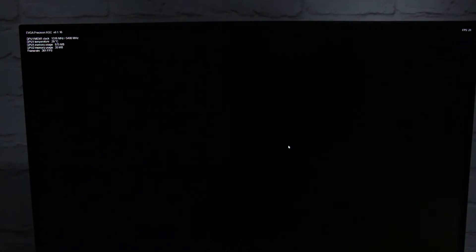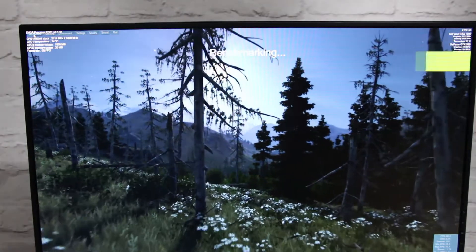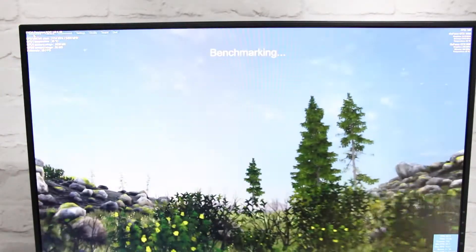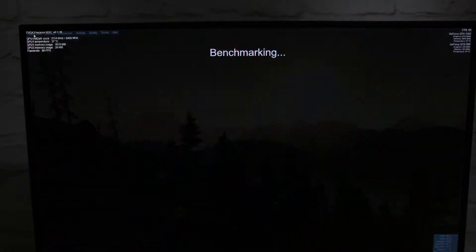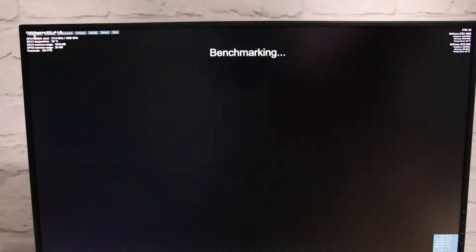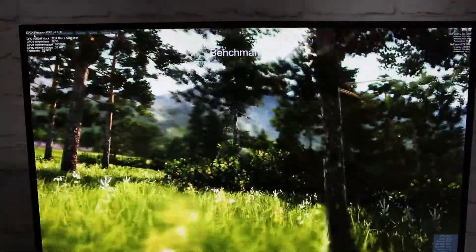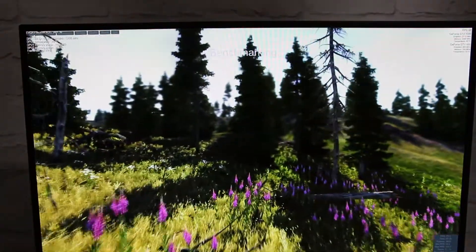Running the Valley benchmark with a 100 megahertz overclock. According to EVGA Precision we're getting a 2114 megahertz boost clock in the benchmark. Straight away this is very smooth — in the 80 frames per second range, dropping to 60-70 and climbing back to 80-77. Temperature is holding at about 39 degrees Celsius, gone back down to 38. With 120% power target it's just hit 40 degrees Celsius — a pretty good cooling solution.